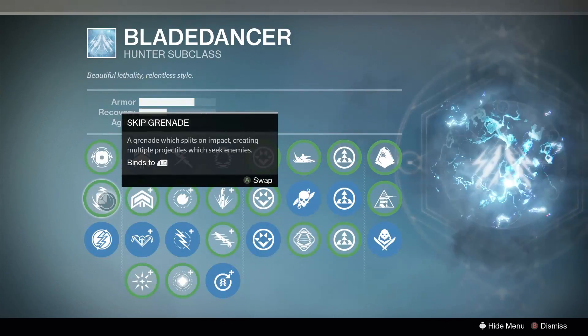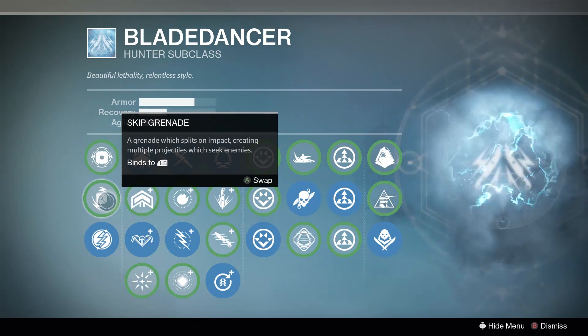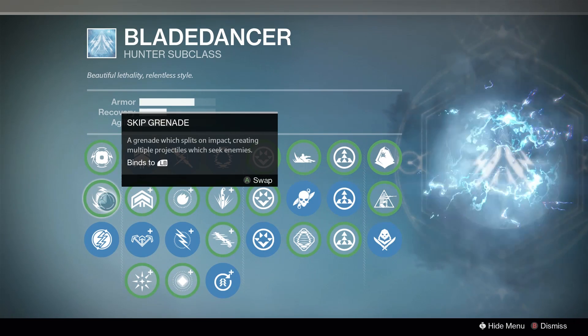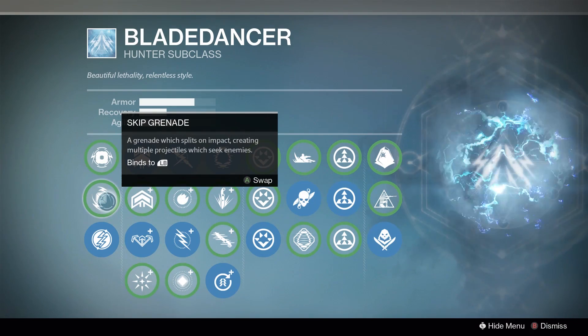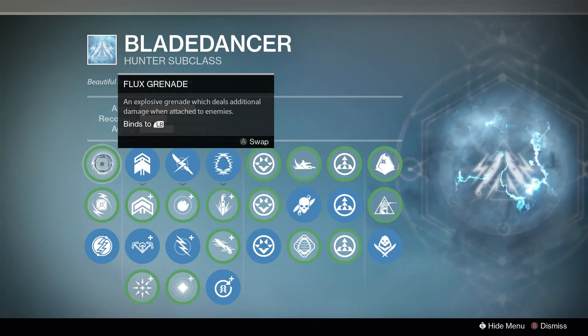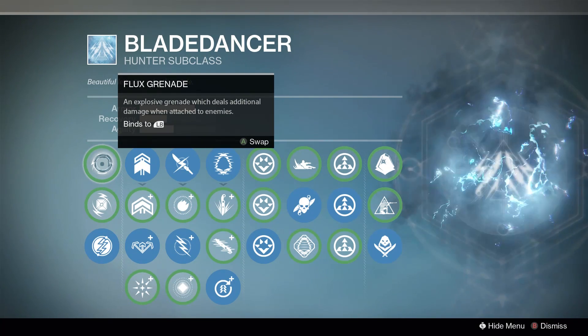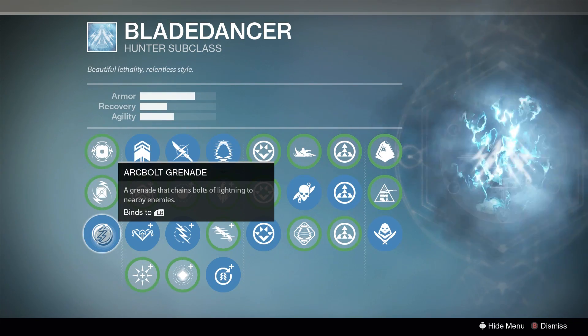Now for choosing your perks. Skip grenades are great — great for proving that you are literal trash. You might as well not play at all if you are going to spam a grenade that tracks the enemy down for you. Speaking of tracking, if you use flux grenades, do me a favor and turn this guide off right now. There is no helping you. Arc bolts are a year 1 classic and the only real choice.